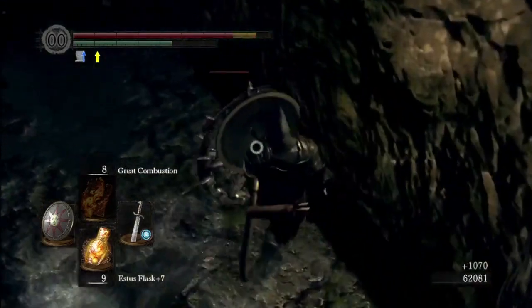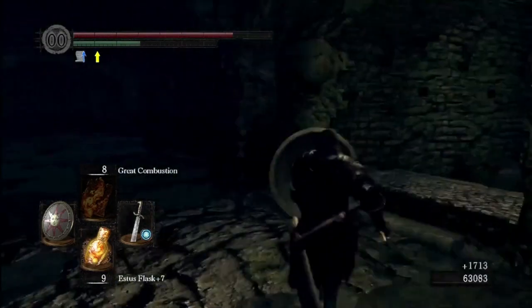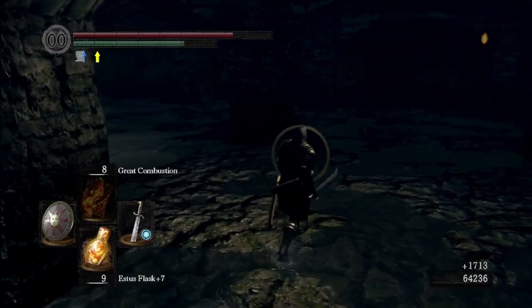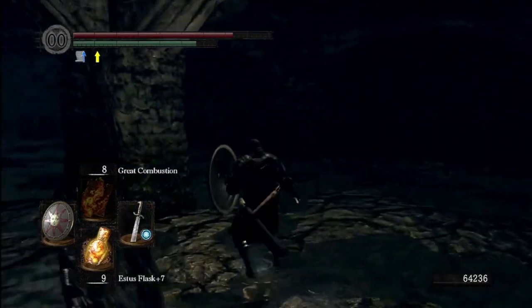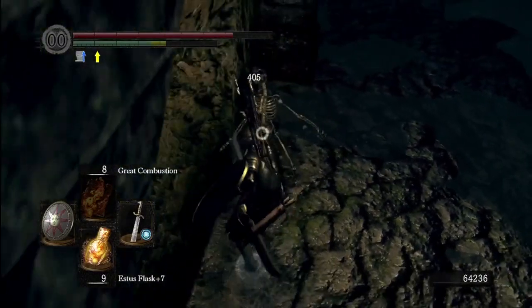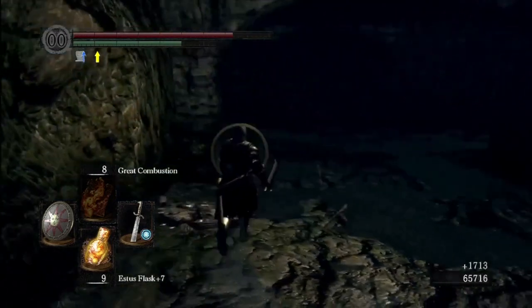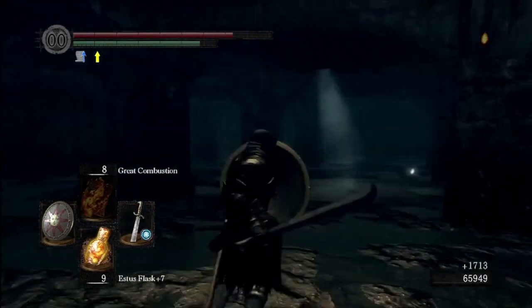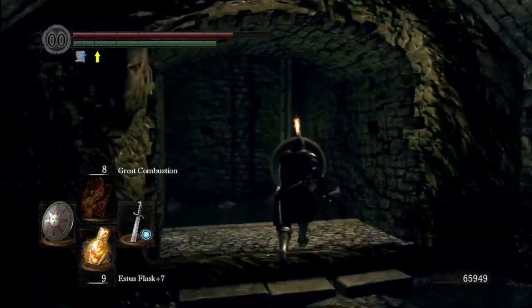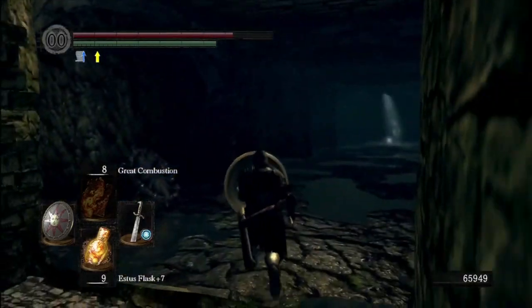The biggest thing to look out for, especially if this is your first playthrough, is these spinning skeletons. They will eat through your shield. If you're coming down here for the first time, I'd recommend using a shield with high physical resistance and stability because these things will just break your guard.